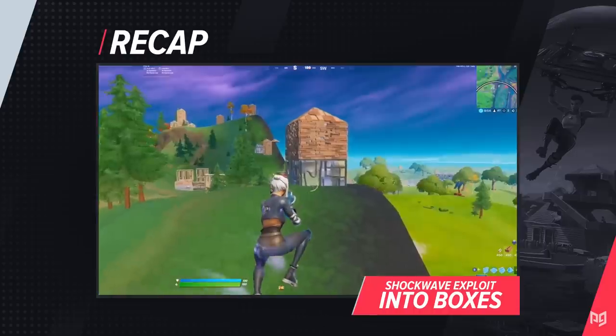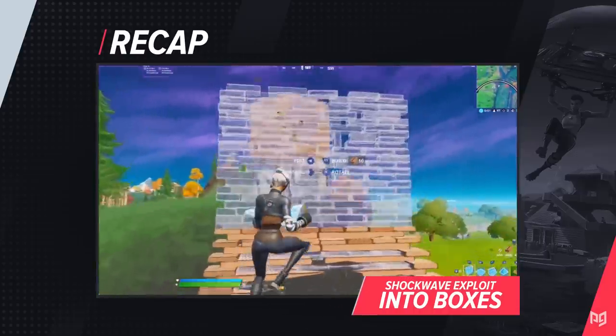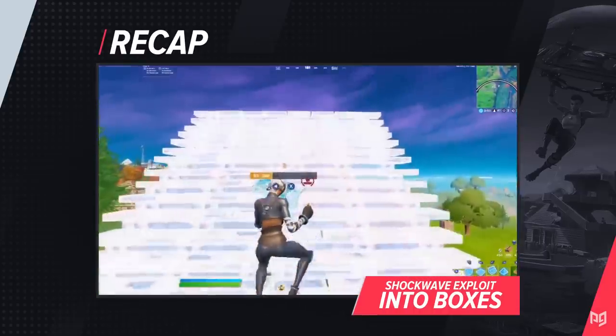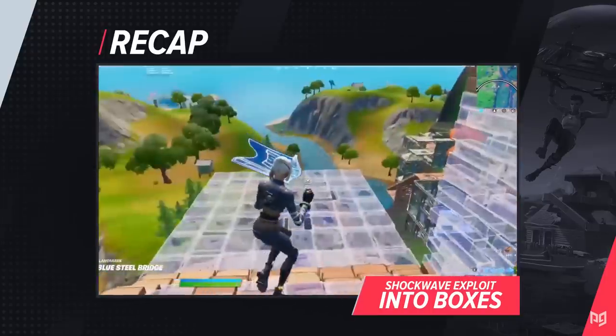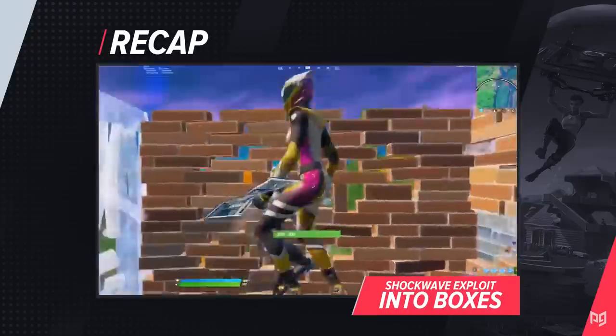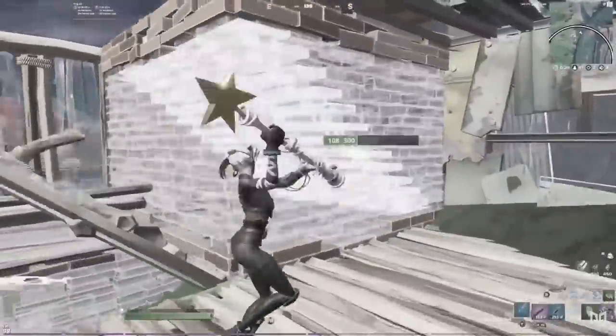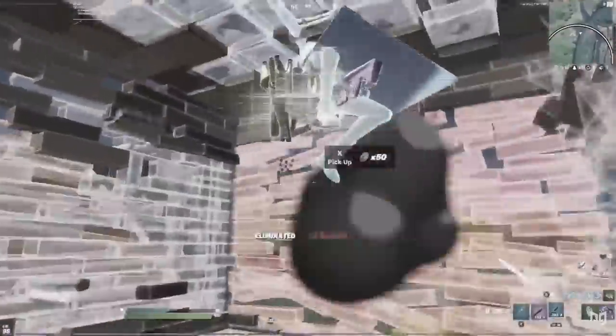And lastly, you can safely shockwave exploit into boxes with Reet's setup: a ramp two tiles away from the box, a wall behind it, and a floor that you toss the shockwave on. You can add more walls for protection too. It's extremely simple and really only needs about a minute of practice to get down, so definitely add this one to your playbook.